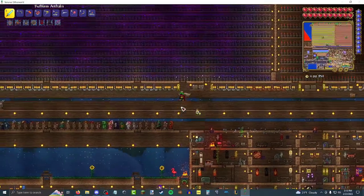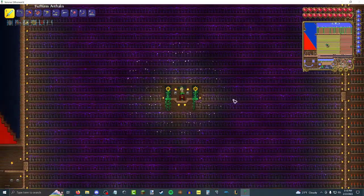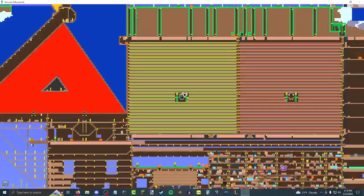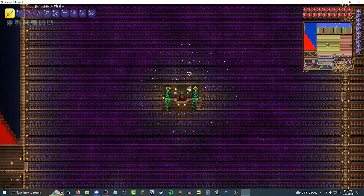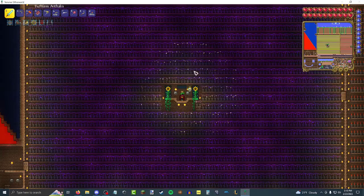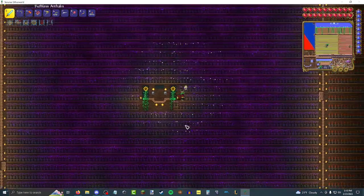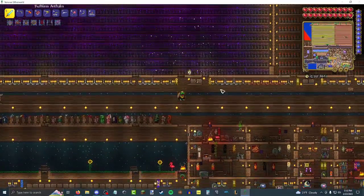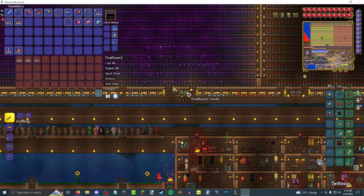Okay, so here we got Deathweed — this is the Deathweed farm. Just skipped right past the Vanity room. But just look how cool this looks. This was like 200,000 clay or something crazy. It used to take six clay blocks to make one clay pot, now it takes five — buff came a little bit too late I'm afraid. Well, not completely, because down here I have a Blinkroot farm which is even bigger. The Fire Blossom room also looks really cool whenever you have it completely mature and ready to be harvested. I have about 25,000 Deathweed.